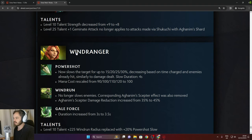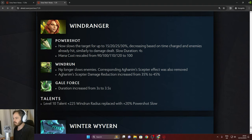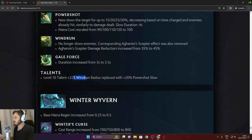Windranger: Power Shot now slows the target for up to 30%, decreasing based on time charged and enemies already hit. Slow duration 1 second. Mana cost rescaled to 100 flat. Windrun no longer slows enemies — corresponding Aghanim Scepter effect also removed. Aghanim Scepter damage reduction increased from 35% to 45%. Gale Force duration increased from 3 to 3.5 seconds. Level 10 talent 225 Windrun radius replaced with 20% Power Shot.